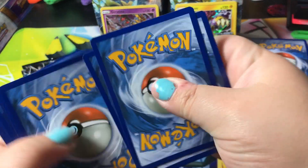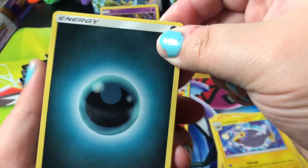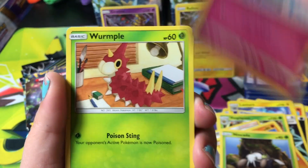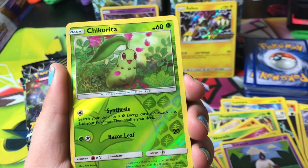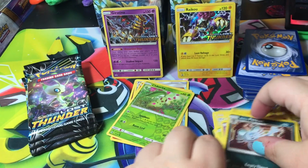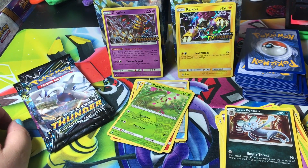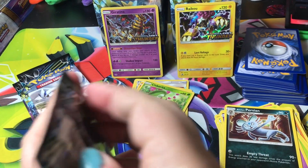Pack four: Memory Energy, Vespiquen, Mina, Vampiron, Caterpie, Wurmple, Litwick, reverse holographic Chikorita, and the rare is a Lum Berry version. Come on, can we get gold, rainbow, or full arts?